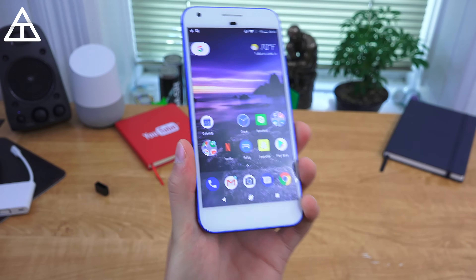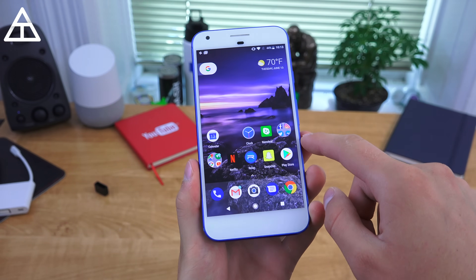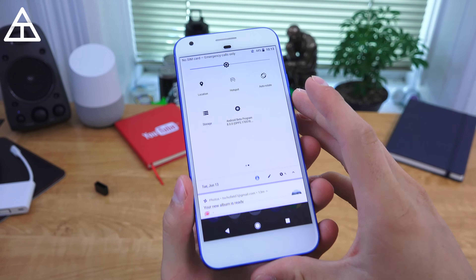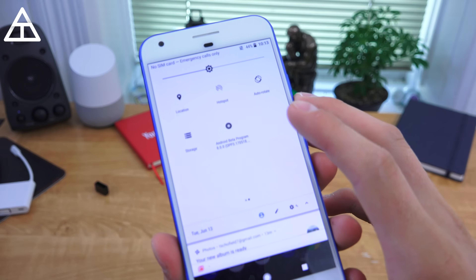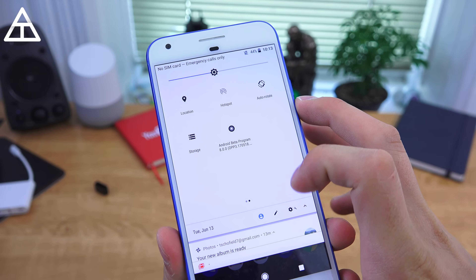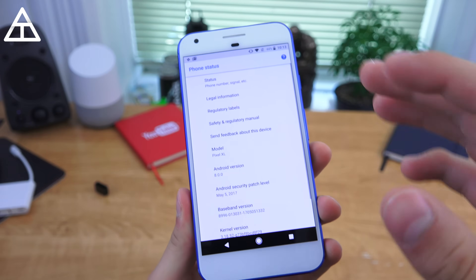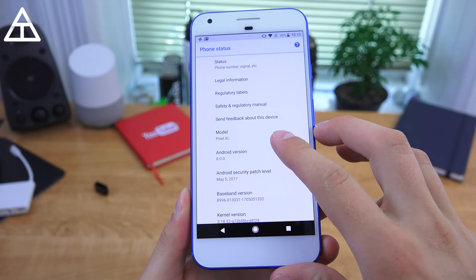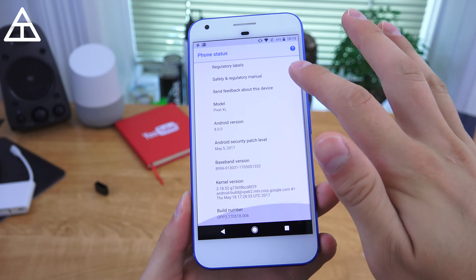To begin, I have my Pixel XL right here and it is running the third preview of the Android O beta. You'll see I'm on the Android beta program, but you'll also notice 8.0.0. So Google went ahead and included the Android version, which will be 8.0.0.